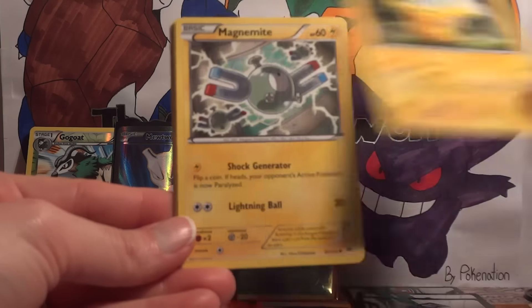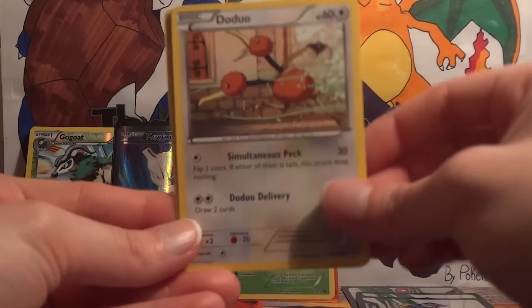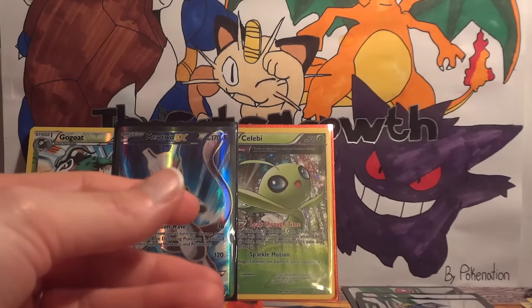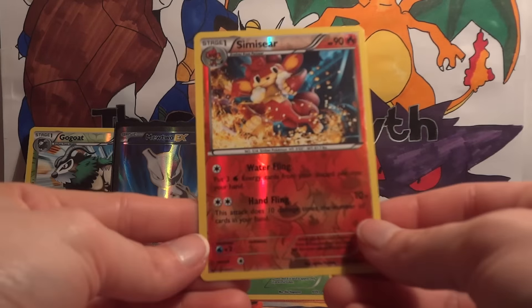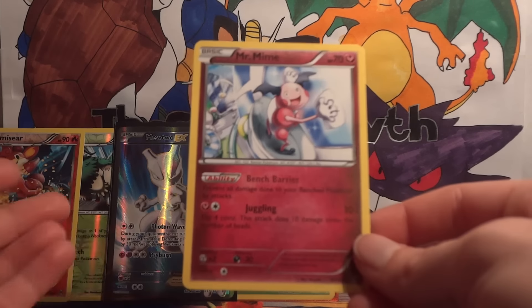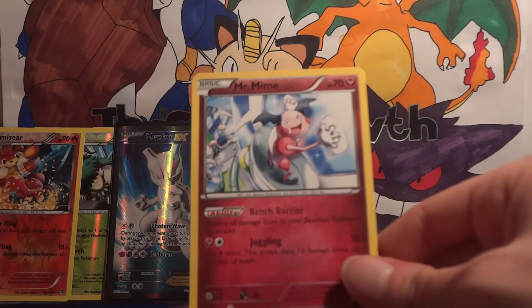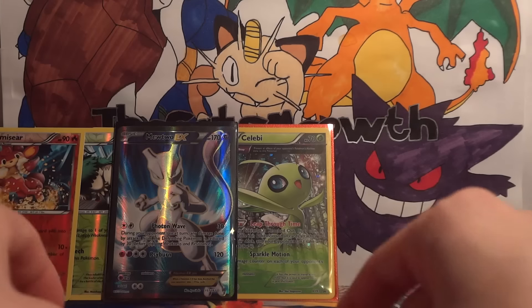We have Pikachu, Magnemite, Snubble, Remoraid, Doduo, Quilava, Vanillish, and Bridgette — we do need another Bridgette, I believe. My reverse is a Semiseer, and I don't think I have that one either, so we might be three for three on reverses for the set. My rare is Mr. Mime, but I still like its ability Bench Barrier, so I'll probably set it aside for potential decks — unfortunately I do already have it in my set.